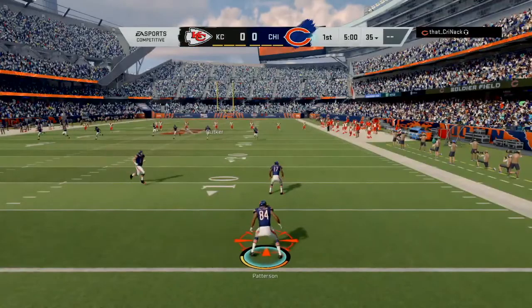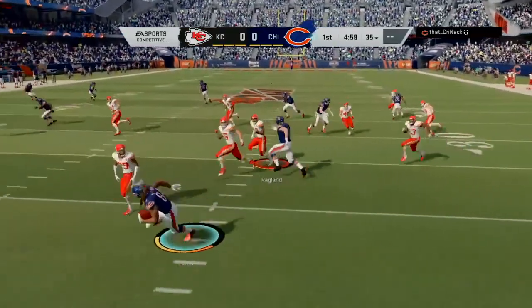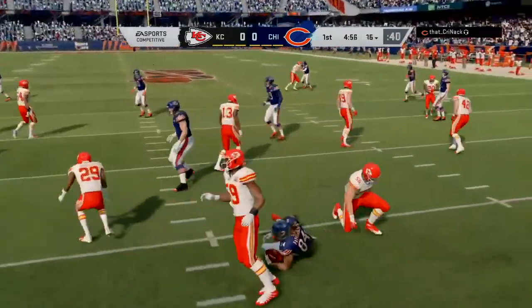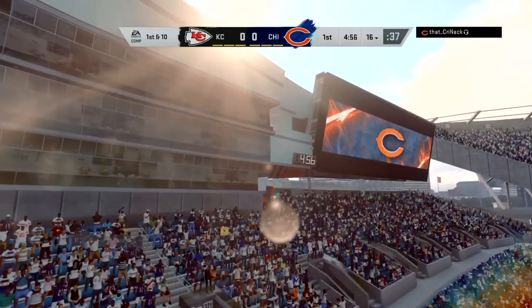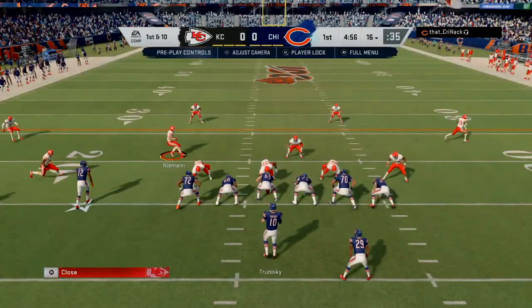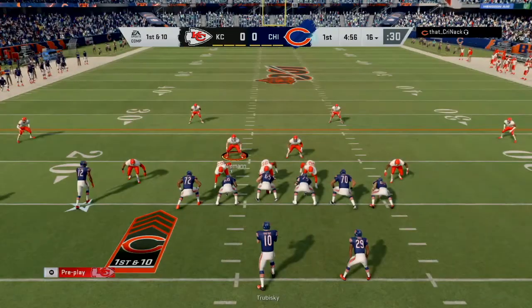Last time I was playing an AFC opponent, the Houston Texans, who have a mobile quarterback in Deshaun Watson. Now I'm dealing with Mitchell Trubisky — he's not too mobile but not too immobile either, somewhere in the middle. He's starting first on offense and I'm on defense.